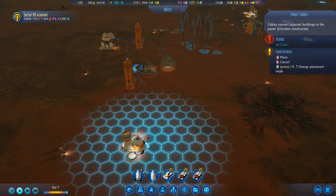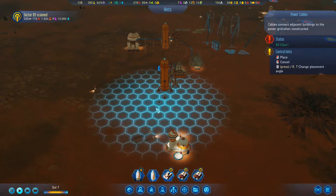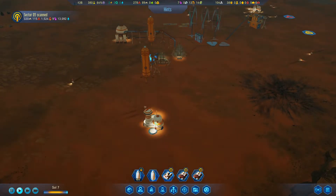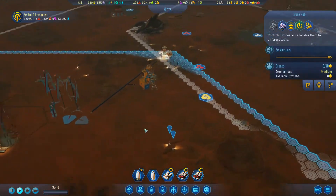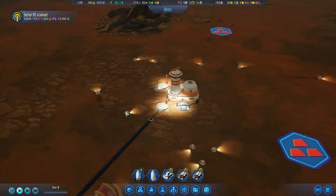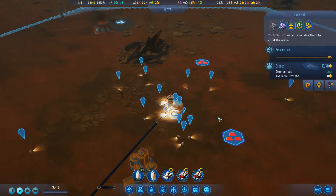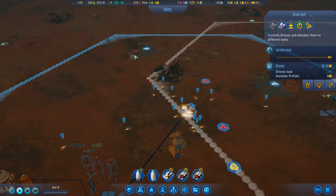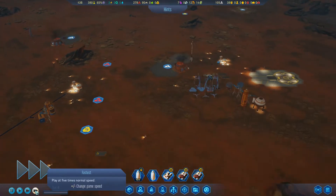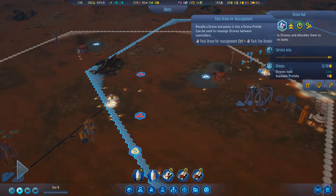Can I connect a charging station here? It doesn't hook up very cleanly with the hex cells, but having two charging areas is probably enough. This drone hub needs more charging areas. Most of my drones here are actually idle. Can I pack these drones up? Yes - I can pack drones and reassign them between controllers.